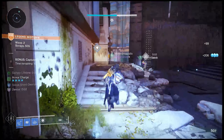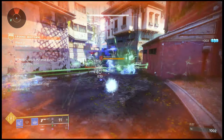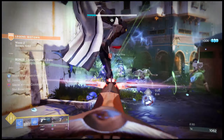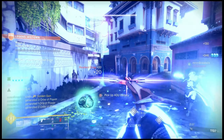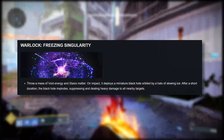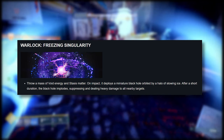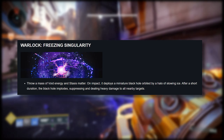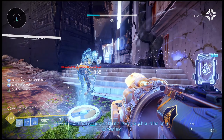Moving on to the juicy stuff — first we need to talk about transcendence. This is new and exclusive to prismatic subclasses. There's a new bar under your super bar that fills up when you do damage with light or darkness types — light being arc, solar, and void; darkness being strand and stasis. Once filled, you activate transcendence, fully recharge your abilities, and get a new grenade: Freezing Singularity. You throw a mass of void energy and stasis matter; on impact it deploys a miniature black hole orbited by slowing ice, then implodes, suppressing and dealing heavy damage to all nearby targets.